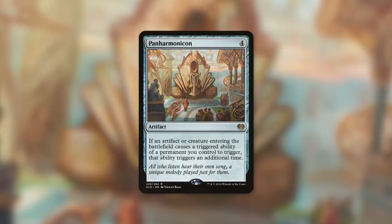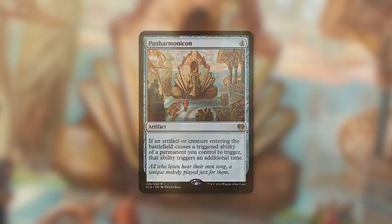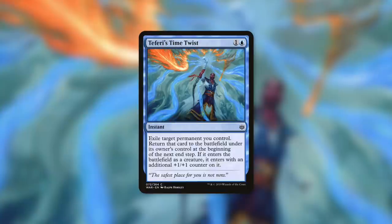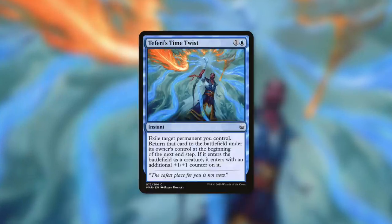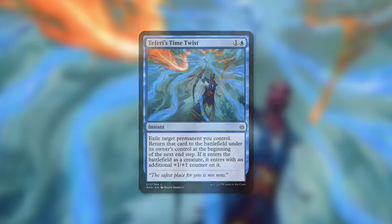You're probably not going to build around this specific card, but if it happens to be in the same deck as Panharmonicon, keep that in mind. Also, because this is an ETB, you can take advantage of it with a blink spell — specifically one that can blink an artifact. Something like Teferi's Time Twist, which says exile target permanent you control, return that card to the battlefield under your control at the beginning of the next end step. So if someone tries to destroy your Frayed Rope, you can save it and on top of that get another rope counter on a different creature.